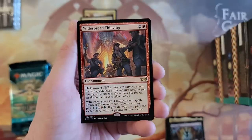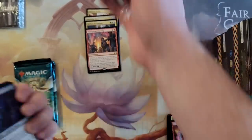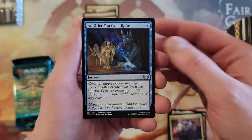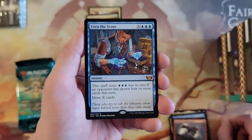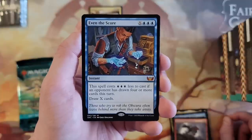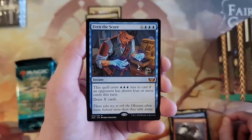Grizzly Sigil. Involuntary Employment. Widespread Thievery with that Hideaway mechanic. We got five of these to go through — okay, maybe I should have thought about that. Maestro's Charm, which is a cool card. An Offer You Cannot Refuse — this card's awesome, like that uncommon. Ripe of Tears. Requisitioner. Even the Score — so that is our first Mythic. The spell costs three blue less to cast if your opponent has drawn — and it's an instant. That's pretty awesome, actually. Has drawn four — this is a Commander card; it's not a constructed card. And frankly, it's pretty good.